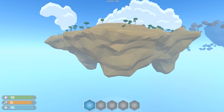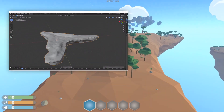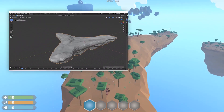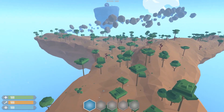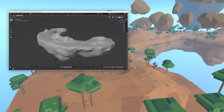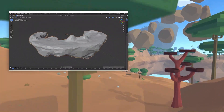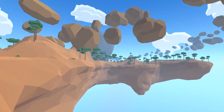Lately I've been focusing on modeling some islands to start giving shape to the world. I tried some different shapes — I started by drawing them on paper and then modeled them, and it took me a bit longer than I'd like to admit to figure out how to model them. My modeling skills are trash, it's public knowledge, but I'm pretty happy with the result and I'm going to keep going in this direction for now.